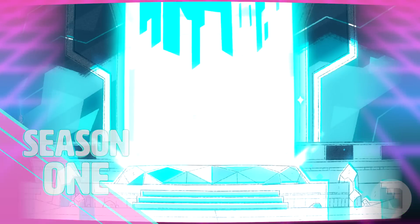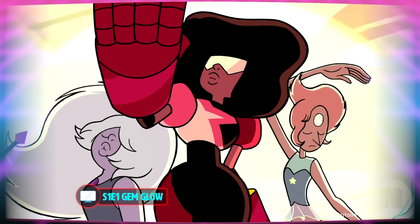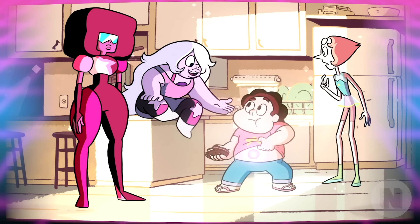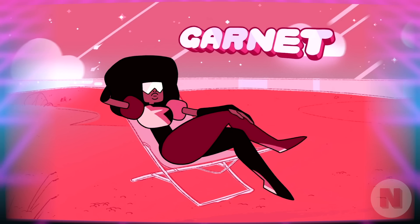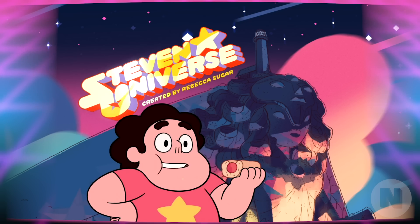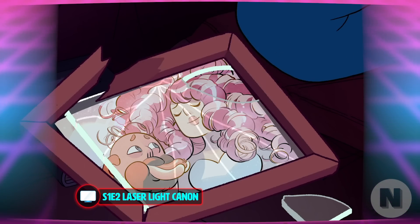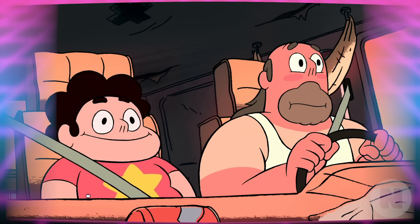Season 1! In Beach City, the Crystal Gems live in a beachside temple where they protect humankind from monsters and other unworldly threats. These ageless alien warriors project a sort of holographic image from their core or gemstone. The Crystal Gems at the start of the series consist of Garnet, Amethyst, Pearl, and Steven! Steven is a half-gem, half-human kiddo who inherited his gem from the leader of the Crystal Gems, his mother Rose Quartz. Steven inherited his last name from his wannabe rocker dad, Greg Universe.